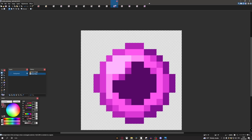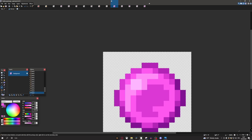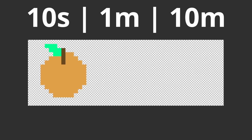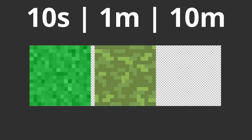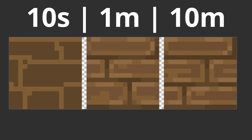Seeing as the one-minute texture pack was such a massive improvement over its 10-second counterpart, you'd naturally assume that having 10 minutes would make every single texture look basically perfect — and for the most part, you'd be right. Having nine more minutes was extremely liberating and gave me the chance to really make every texture look as good as I possibly could. Textures like the Gapple or the Ender Pearl got exponentially better with more time. However, I was pretty burned out making packs the entire day, and I think I was just draining myself of ideas — I just wanted to go to sleep, honestly.